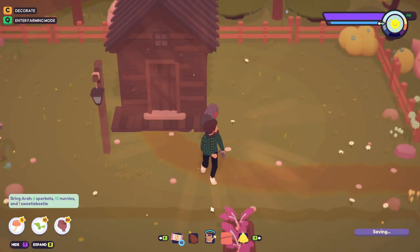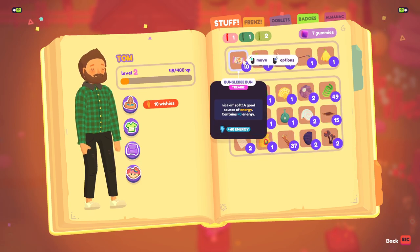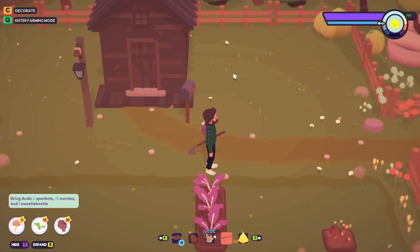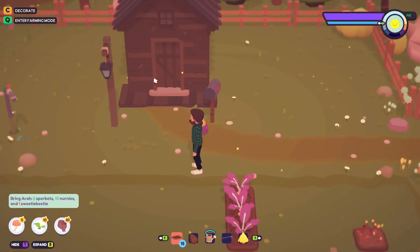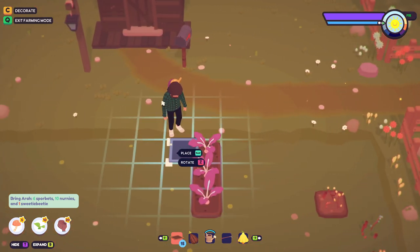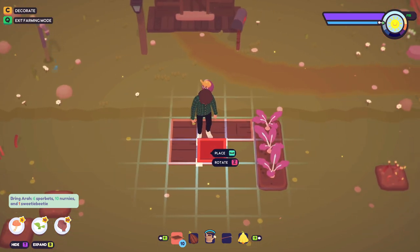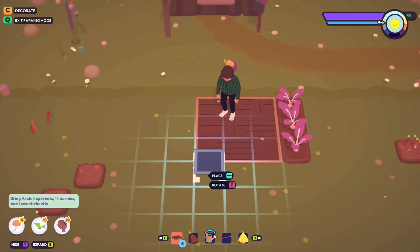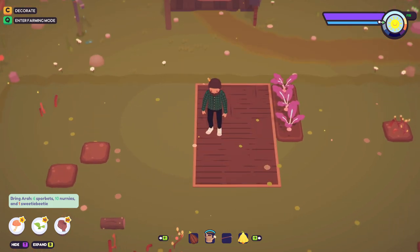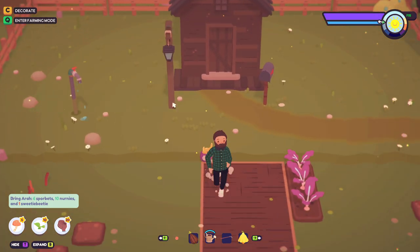'Here are a few wooden path tops to get started.' Thank you, wow - 15, how generous! Let's swap it out. I'm just gonna put some - oh apparently I was trying to make a path here. Let's just make a little row I guess. One more - there we go, look at that! I run like a drunken fool when I walk on this.